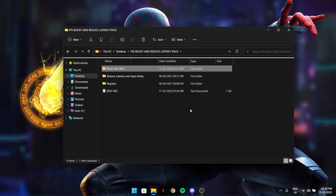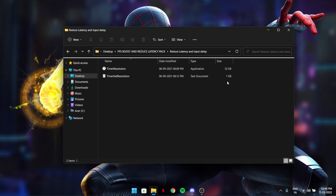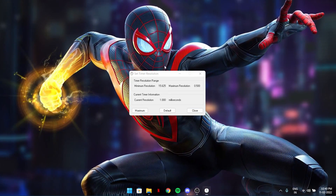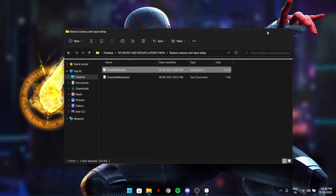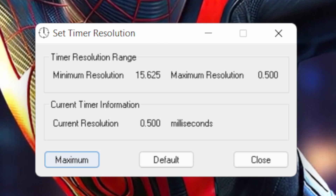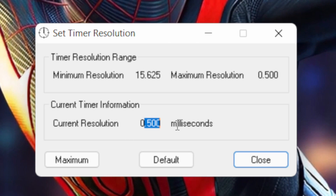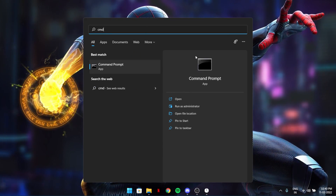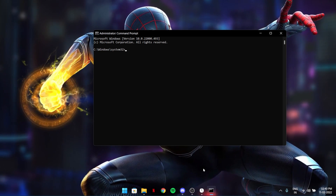Now go back to the path: Reduce Latency, Input Data, then the Timer Resolution Pack. It's a very popular application used by many pros. What it does is reduce your latency given by Windows. Just open it from here, hit Maximum, and it should show 0.500. If it's less than 0.4999 or anything other than 0.500, we'll fix that.